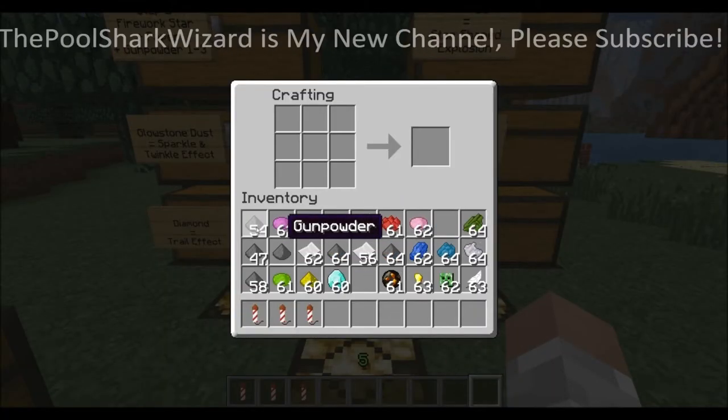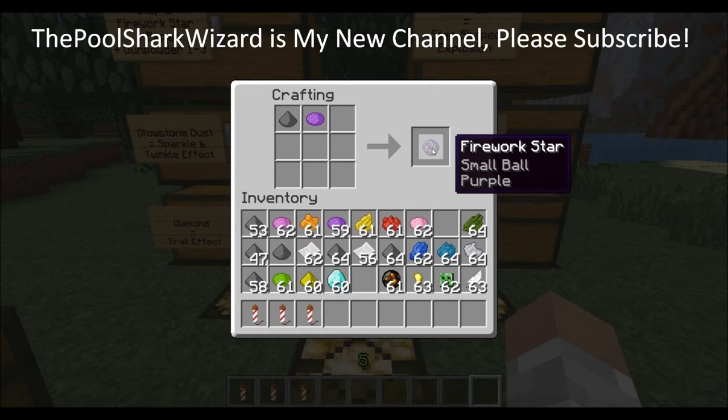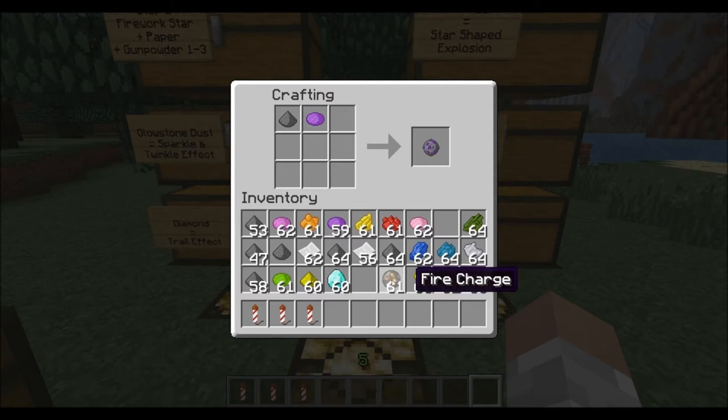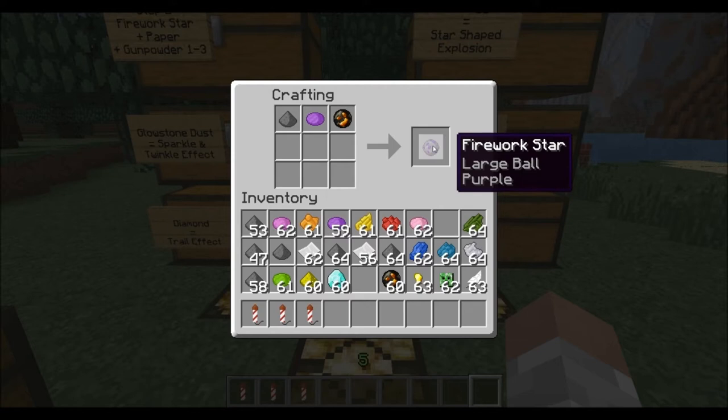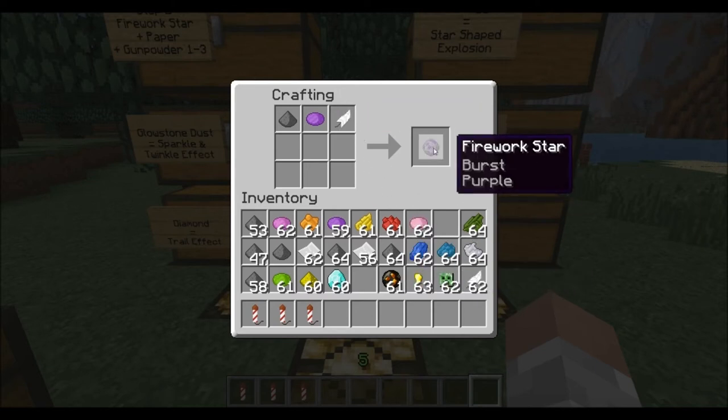To show you what I mean, start with purple gunpowder for a small ball. Then add a fire charge — it turns into a large ball explosion. Add a gold nugget instead and it becomes a star-shaped explosion. Use a creeper head and you get a creeper-shaped explosion. Use a feather and you get a burst-type explosion.